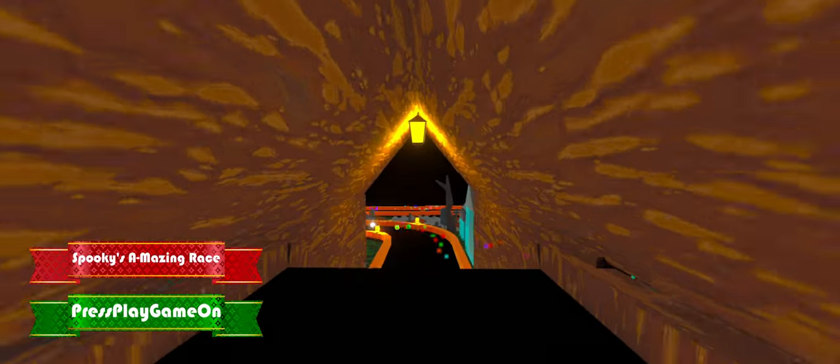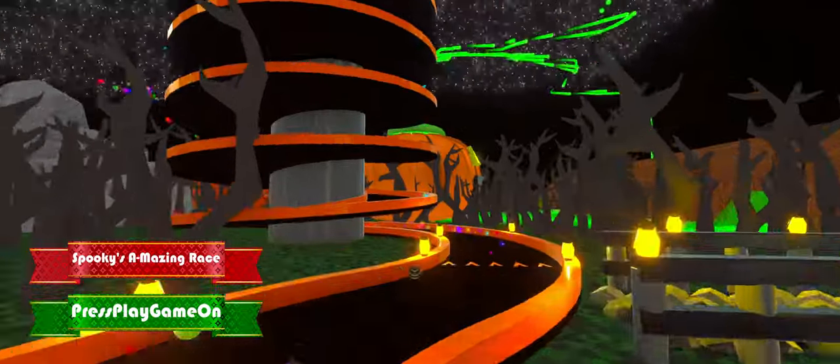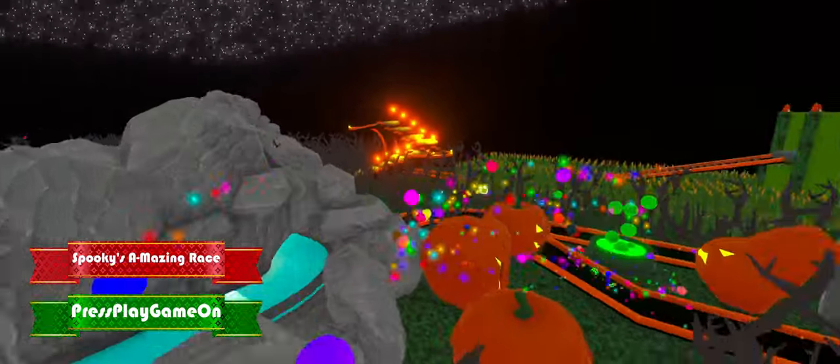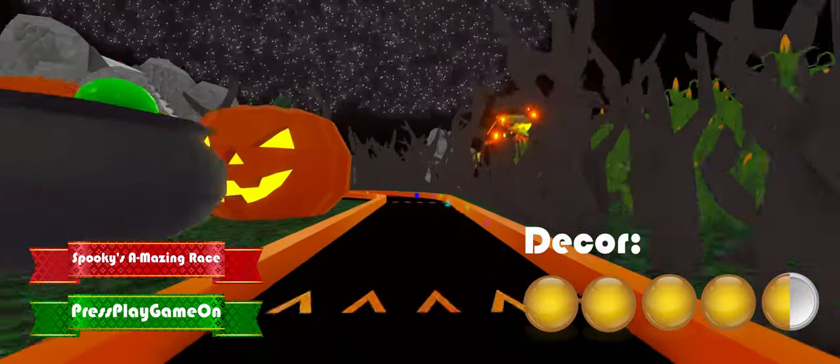Talking about décor, this map is fantastic. It features a cornfield, pumpkin patches, a tesla coil, a small church, a spooky staircase, and a lot more, giving this map 4 and a half stars on décor.